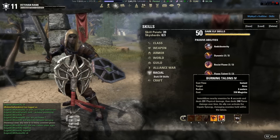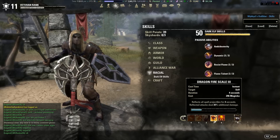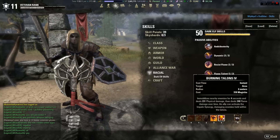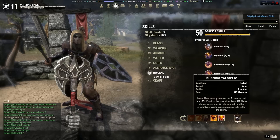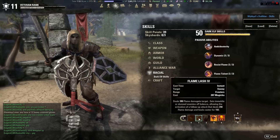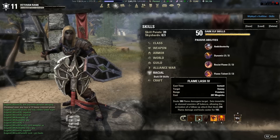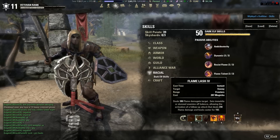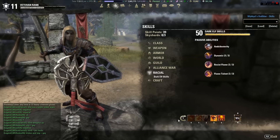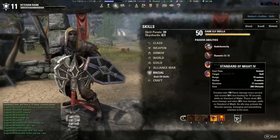Burning Talons — perfect CC, perfect AOE damage. I really like this ability. I use it right before I drop my Standard and I always get a few kills from it. It helps a lot when I'm outnumbered. Also when facing an enemy without ranged abilities, I CC them, take a few steps back, and use Flame Lash, which has about an 8-meter range — longer than most melee abilities. So I CC them, step back, and Flame Lash — they can't hit me. Standard of Might ultimate — possibly one of the best ultimates in the game.